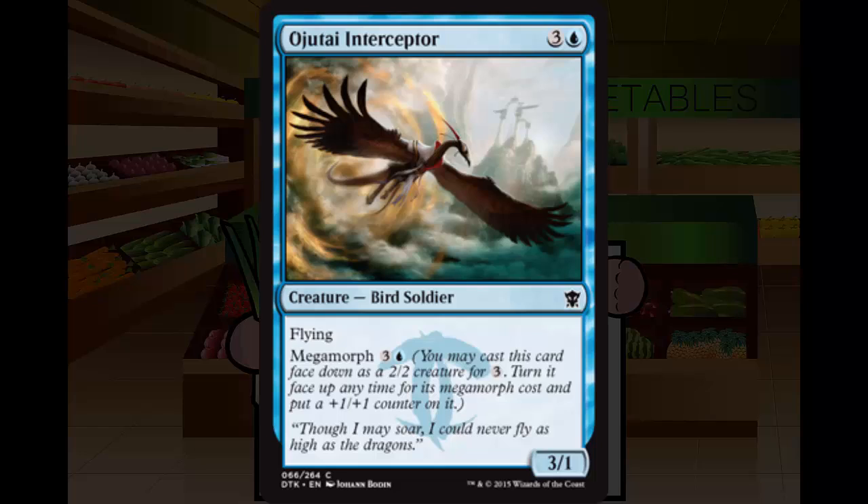Next up is Ojutai Interceptor. This is a 3 and a blue, 3/1 creature bird soldier at common. It has flying and Megamorph for 3 and a blue — the megamorph cost is the exact same as the casting cost. This seems fairly good. It's going to be a 4/2 flyer the vast majority of the time. You play this on turn 3 as a 2/2 morph, flip it the next turn, and you get a +1/+1 counter — a 4/2 flyer. The 2 toughness is a bit weak — Wild Slash knocks this down — but ideally on turn 4 you're getting in for at least 4. I'm pretty happy with this guy. Just a solid C+, a nice French vanilla megamorph.